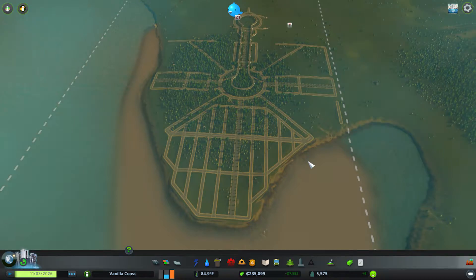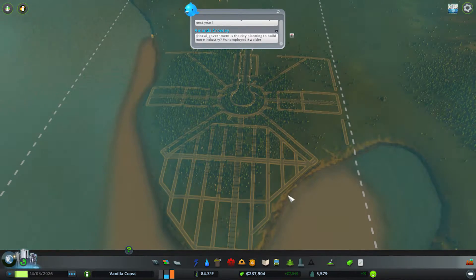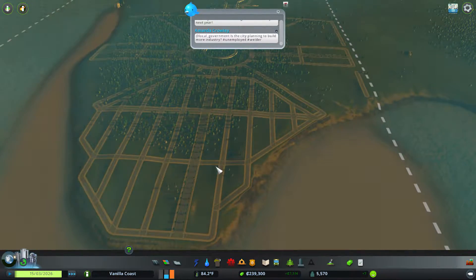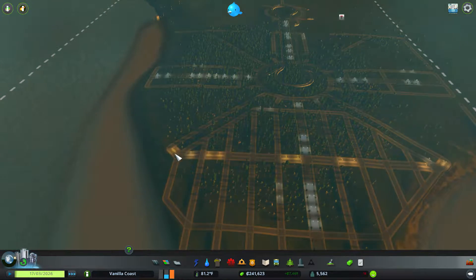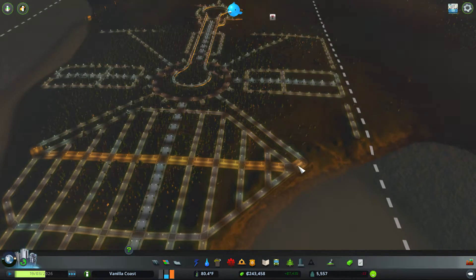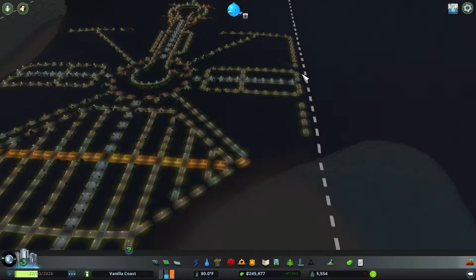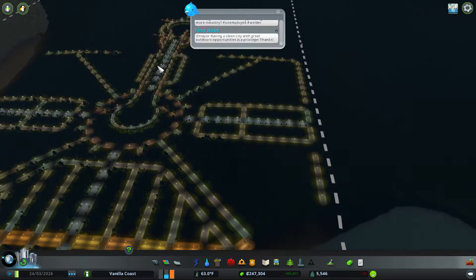Hello everybody and welcome back to Vanilla Coast in Cities: Skylines, where we are filling out a new city sector and it is looking awesome. I did do a little bit of finishing up — I extended out this bit and built out to here, made this a main street which is going to go through along the backside and probably angle back in right here somewhere.